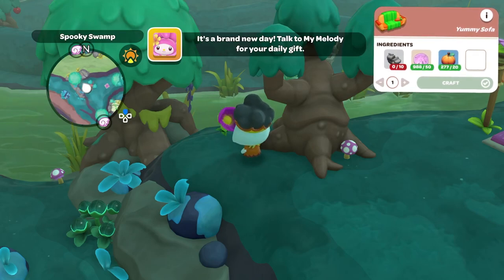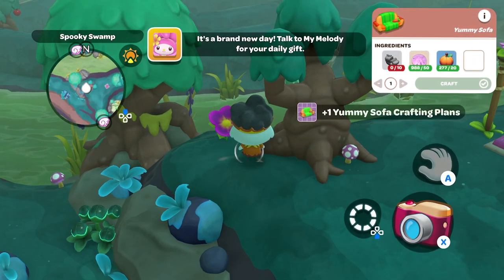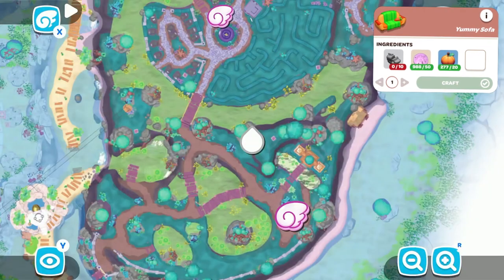Next is the Yummy Sofa crafting plans, which are located in the Spooky Swamp. In order to make this, you're going to need 10 tofu bread, 50 sand dollars, and 20 pumpkins. Again, it's just another plant that you have to water.